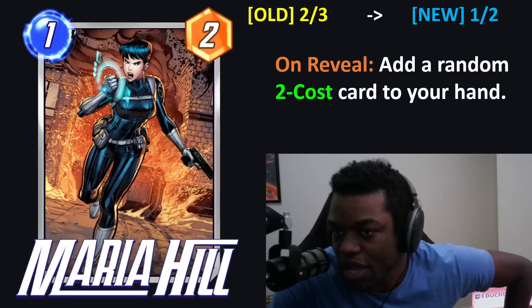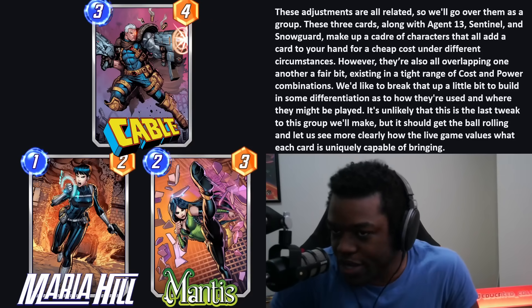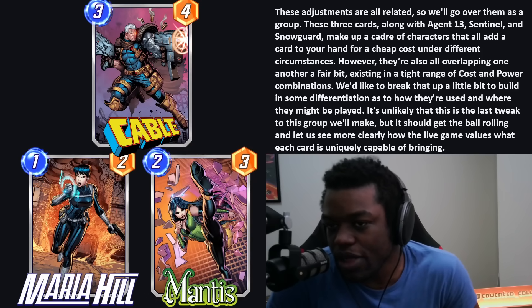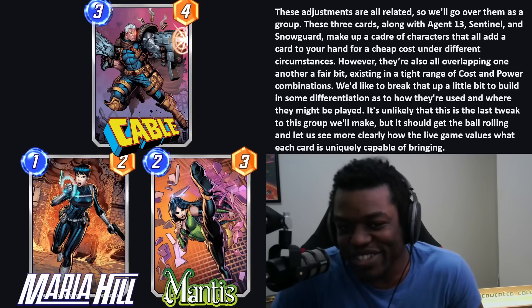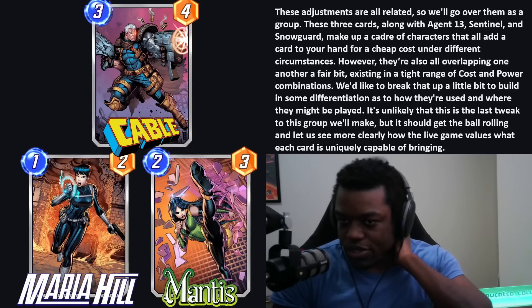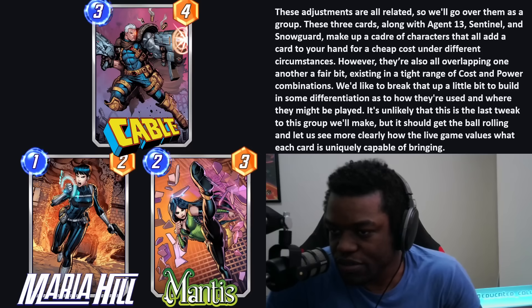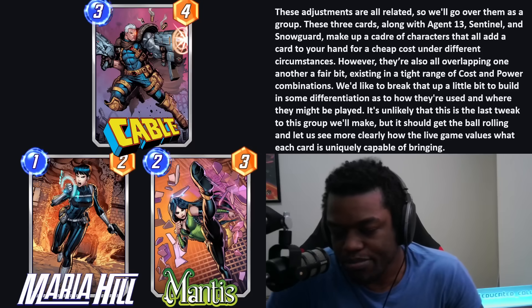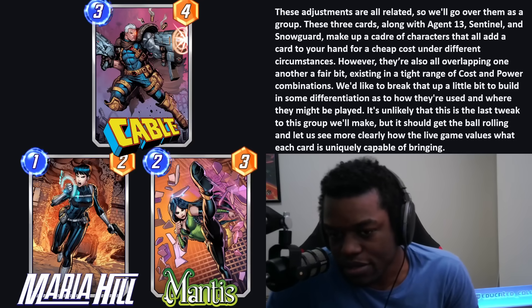These changes are all related. Mantis, Cable, and Maria Hill, along with Agent 13, Sentinel, Snowguard, and Mirage, make up a group of characters that all add a card to your hand for a cheap cost under different circumstances. They're all overlapping each other in a tight range of cost and power combinations, so Second Dinner wants to break that up to build in some differentiation. They probably tested some of these in their playtest group, but they don't know exactly how it will transfer to the live game — so it's fair.